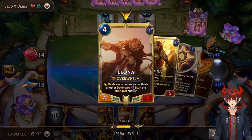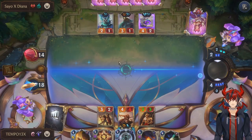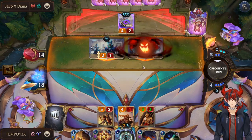So the way Leona works is if she's already leveled, every time you Daybreak, you get a free stun — which is super good for us. We can do that once per turn until we draw Ravoon, and then we can do multiple.